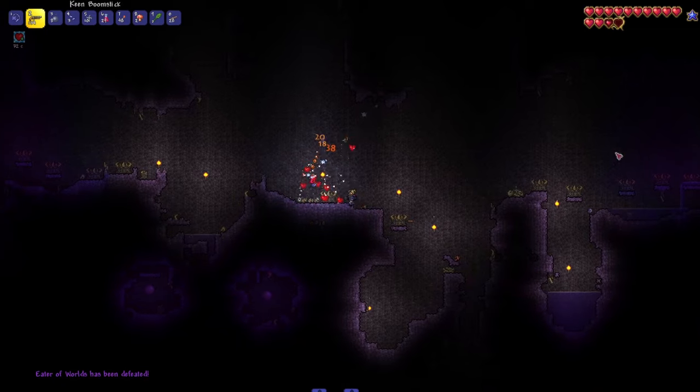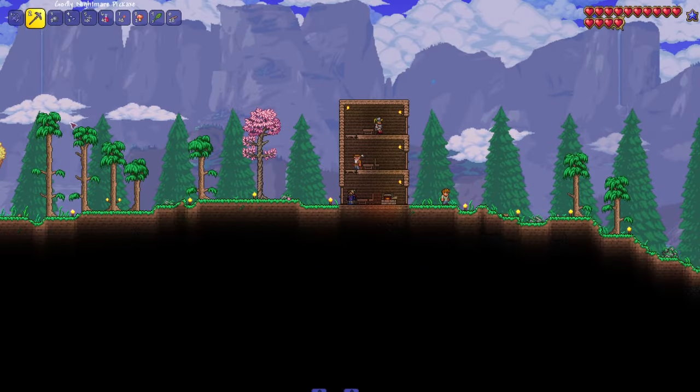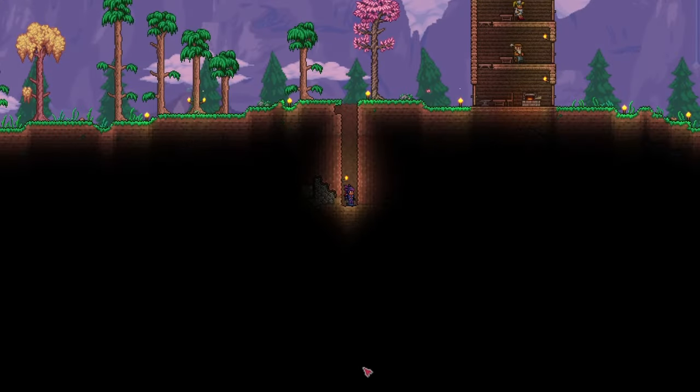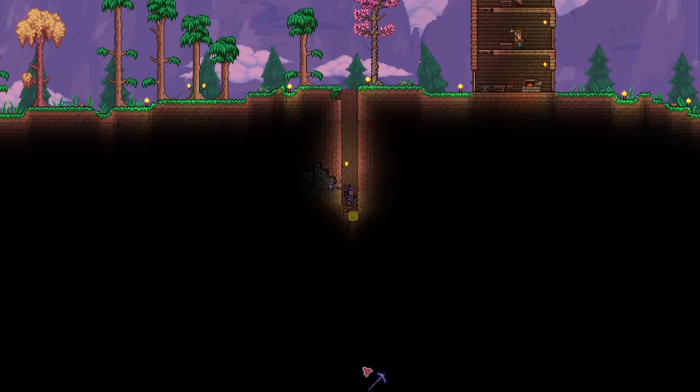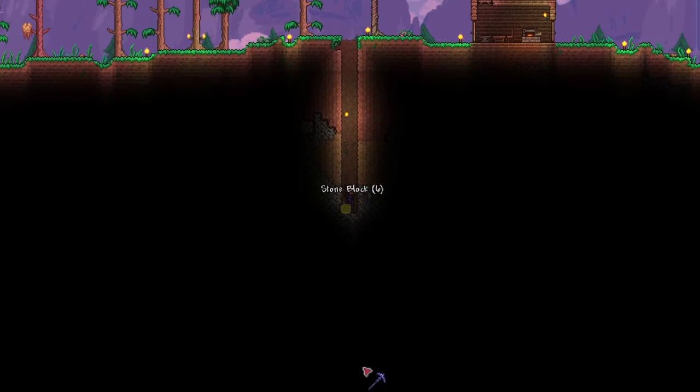Using the drops you got from defeating your boss, you can craft a pickaxe which is able to mine blocks in your evil biome, as well as hellstone. To get to the underworld, just dig a two block wide tunnel down to the bottom of the world. To make this easier, press the control key on your keyboard once and move your cursor below you — this way the blocks you want to mine will be automatically selected, so all you need to do is hold left click to dig down.